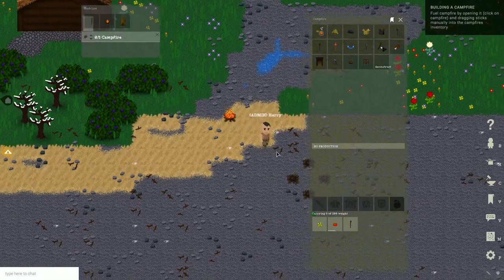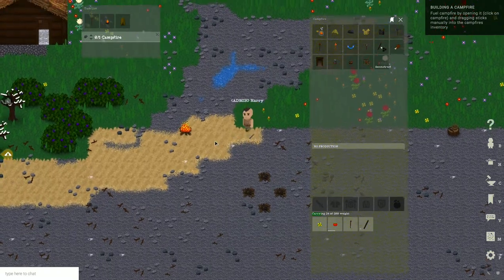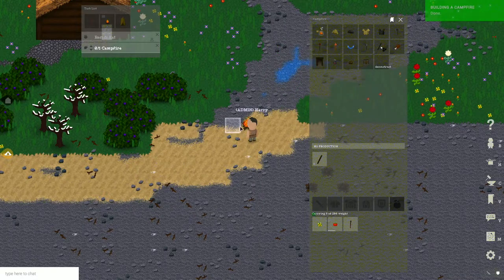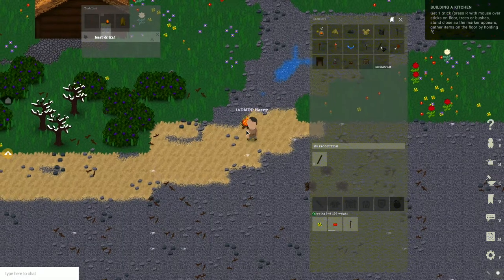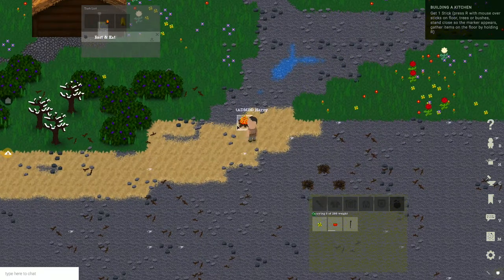I need more sticks to fuel the campfire, so I get a bunch and put them in. Next thing is to create a rest and eat task. These generally let your character go to the place where you set the task up, eat something if there is prepared food in the fire, and sleep when your character is tired. Setting up this rest and eat task makes sure your offline character stays in the area and stays fit as long as there is food left.